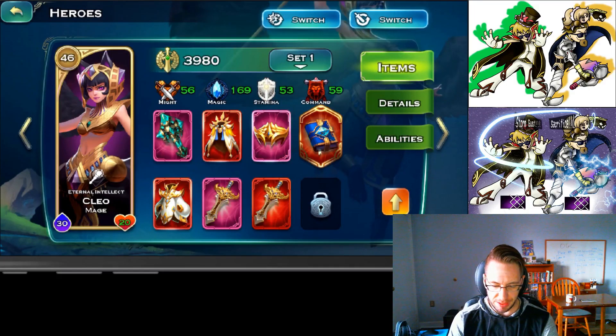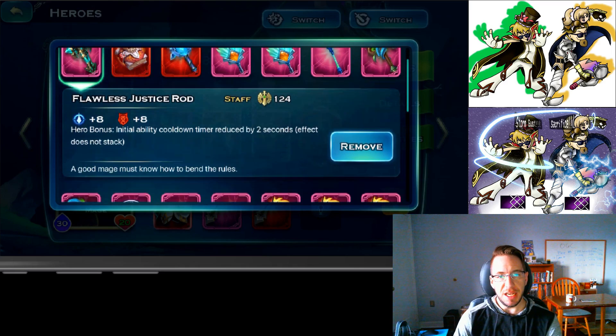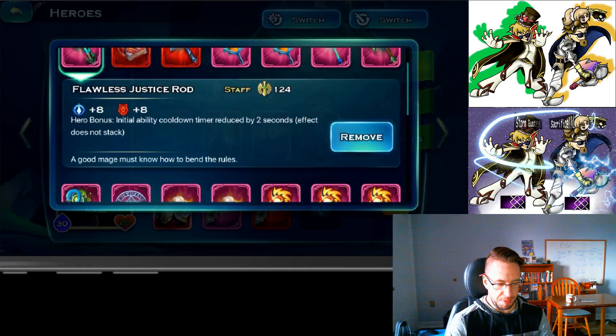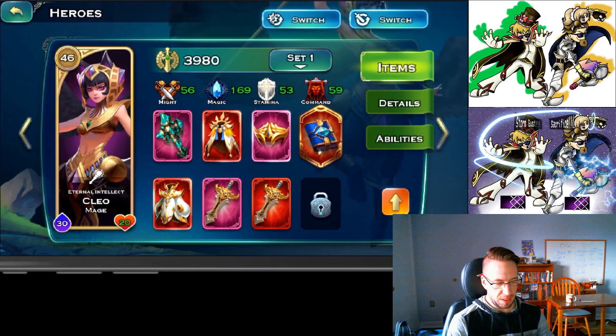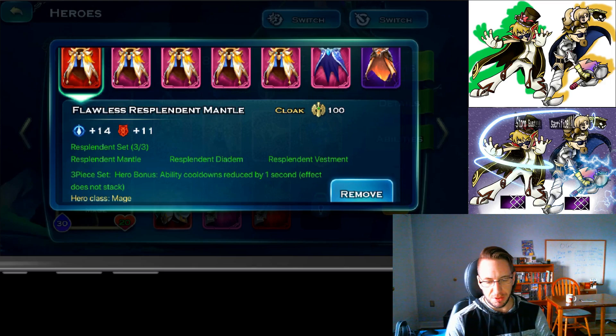Cleo is a mage, so she benefits from all of the mage research. For gearing: if you do not have a full Sage set — the one that drops from the dragon, which makes all your heroes get the Rod of Justice benefit — then go with the Rod of Justice. You'll want to reduce her cooldown right at the beginning. If you do have the Sage set, you can go with a more stat-heavy staff. Cleo's mage set reduces ability cooldowns by one second.